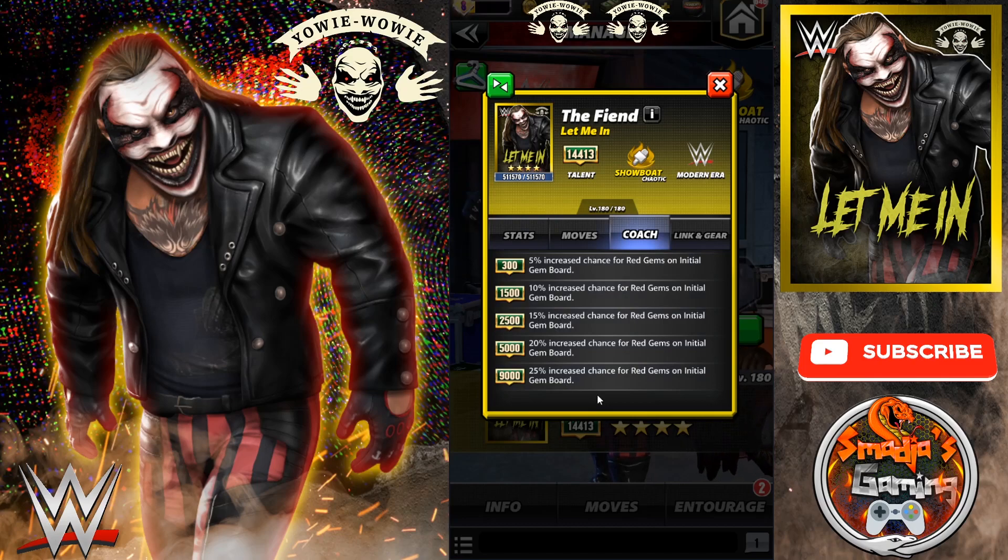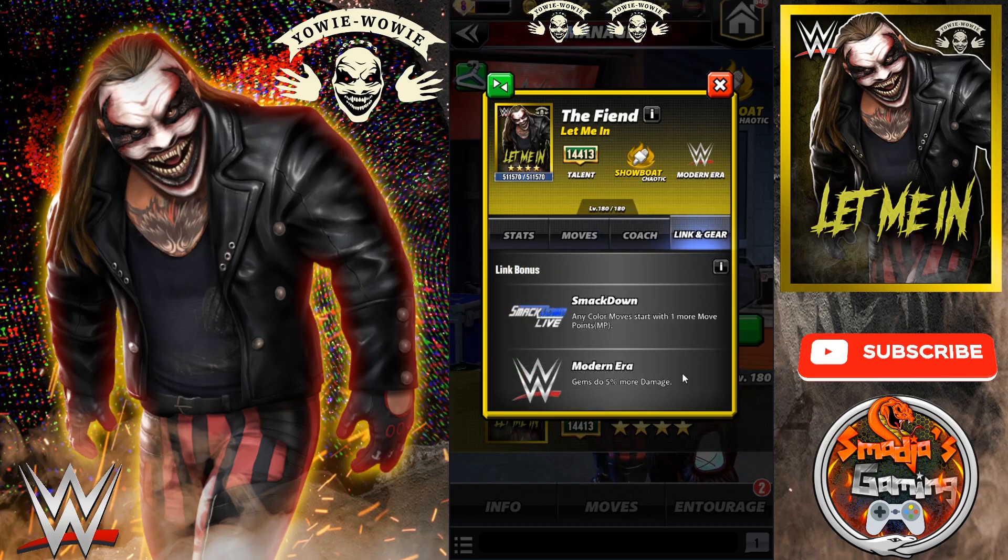At 9k, 4-star bronze: 25% increased chance for red jams on the initial jam board. Let's take a look at the links. We have the Smackdown link — any color move starts with one more move point. And the Modern Era — gems do 5% more damage.